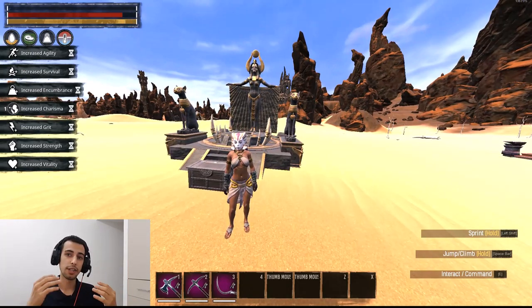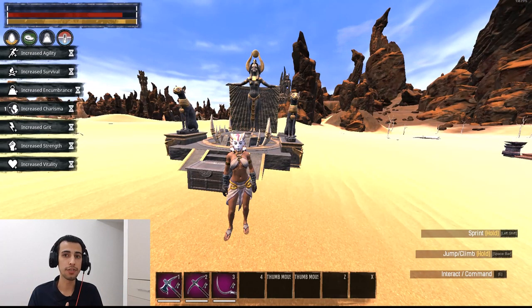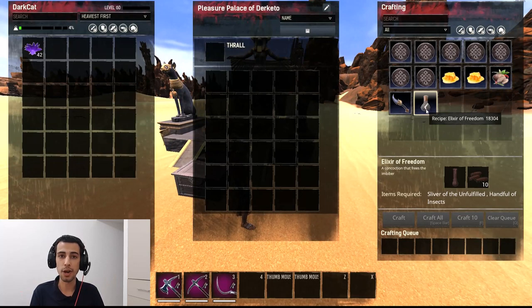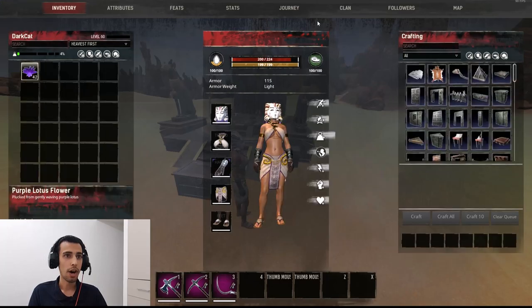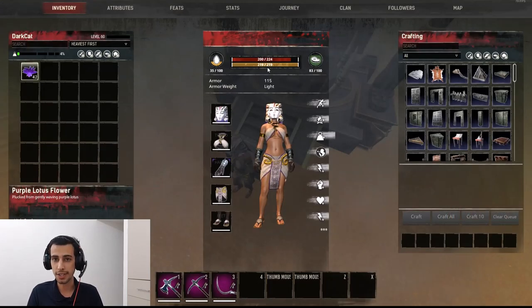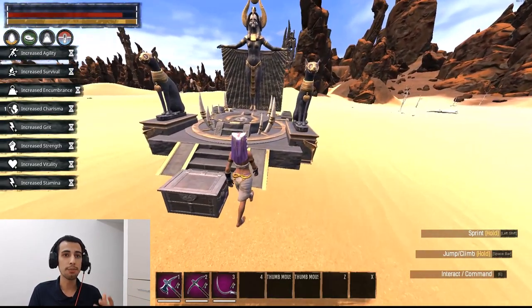The next buffs people use in addition to these general buffs come from religion. For example, the Exier of Freedom - why use it? Because it gives you extra attributes: specifically, +20 stamina. I tested it: I had 199 stamina, used one Exier of Freedom, and now I have 219 stamina. Extra 20 stamina for 1 hour is a big difference in PvP, especially for stamina management.